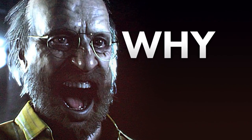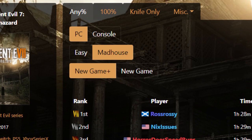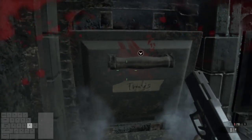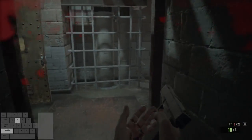Before we dive in, let's answer the biggest question: why Easy? For RE7, there are two difficulties for the speedrun — Easy and Madhouse. We don't run the game on Normal because there's not enough of a difference. Enemies spawn in the same place like they do in Easy, they do more damage, and frankly it just wasn't enough of a difference. Easy is the fastest difficulty.